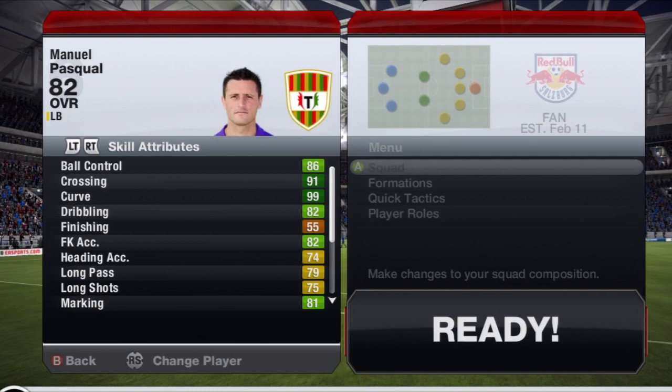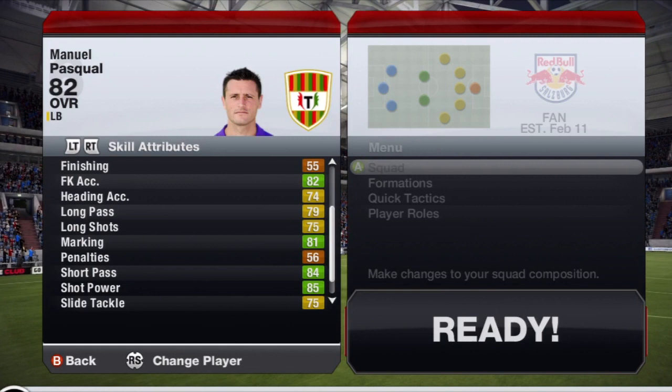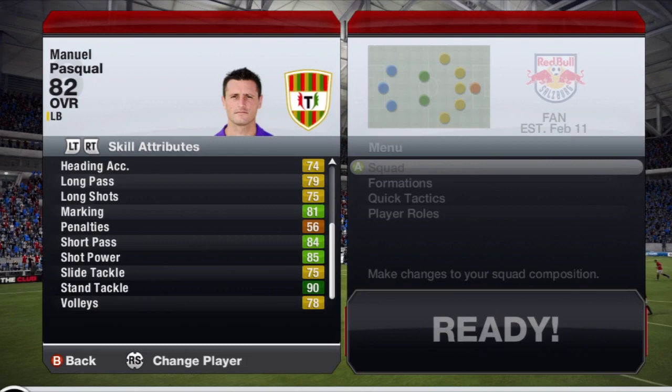Moving on into his in-game stats, some great skill attributes overall with 91 crossing, 99 curve, 81 marking, 75 slide tackle, and 90 stand tackle. Medium-medium work rate, which is what you want for a wing-back, so he can get forward and he can get back.